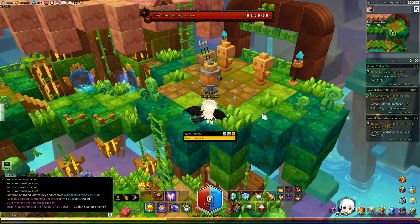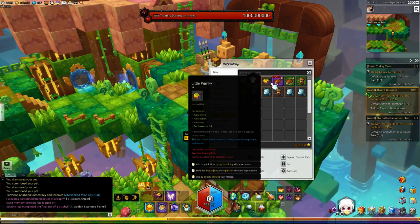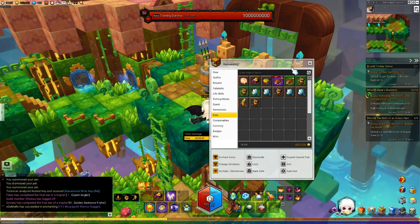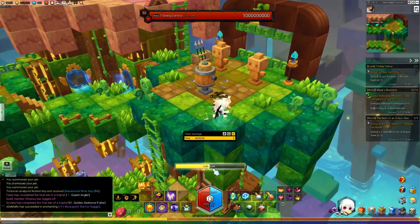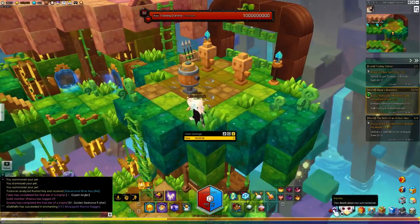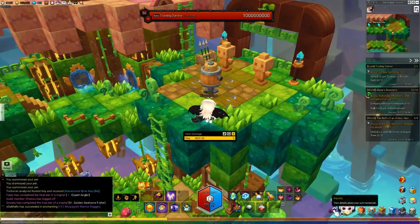What you actually do is you have two pets. You have your main pet — whatever pet you're using for that extra stat — and then you want to use additional pets that you can summon. When you try to summon this pet, let's say the Halloween carriage, it will have this channeling animation. You do not want this to channel up, because that will swap out your pet and you'll be dealing less damage because of the hidden stat.